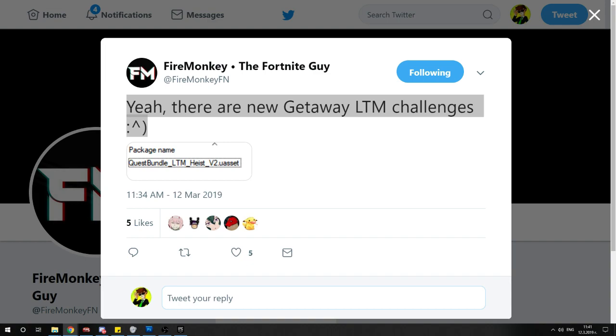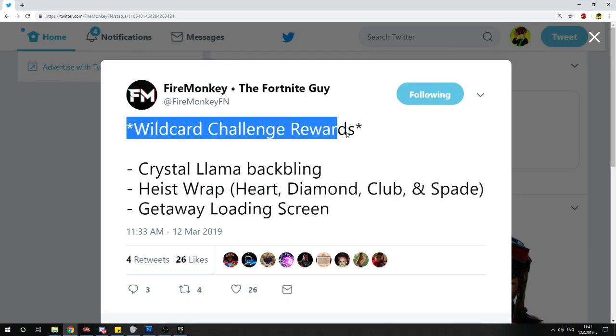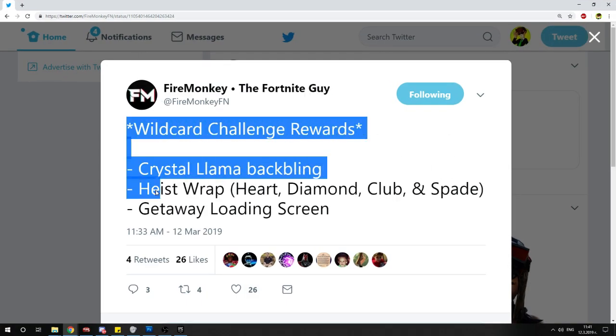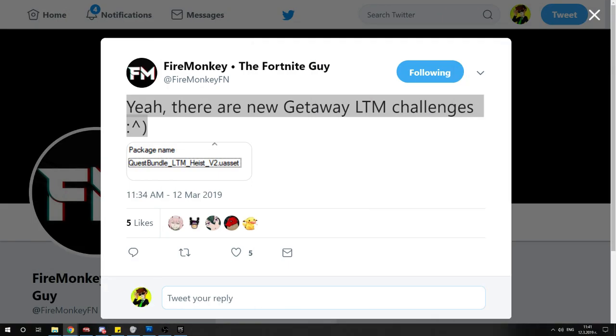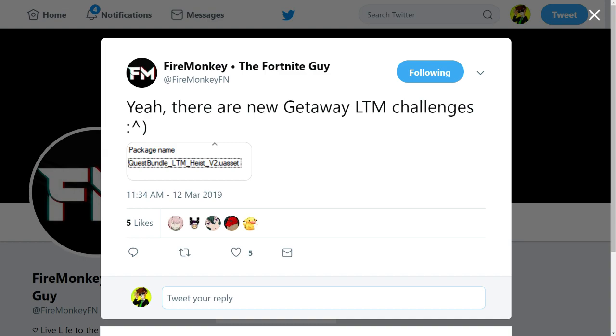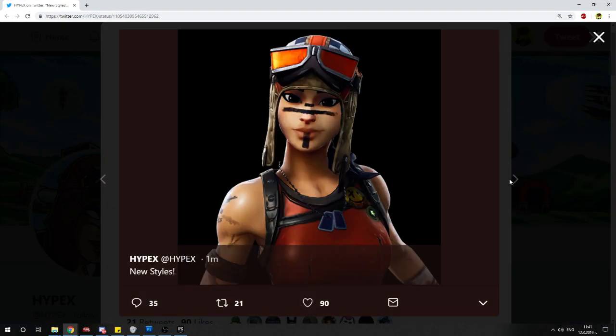Fire Monkey is leaking even more interesting stuff. Wild card challenge rewards include a crystal llama back bling, heist wrap, and a getaway loading screen. I want to get that customizable wrap I just showed — it's gonna be a challenge reward, so we're getting a free wrap.